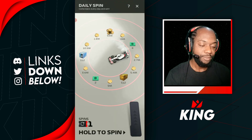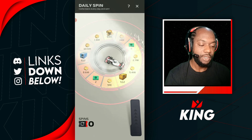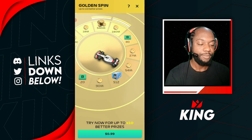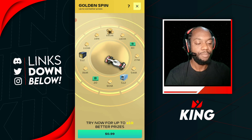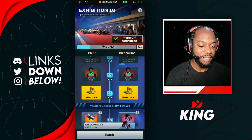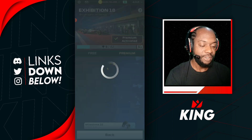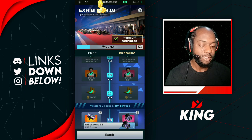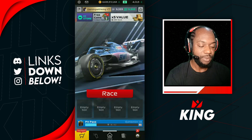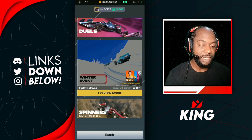Let's see if we can get the constellation platinum from the spinner — no we cannot. Almost getting that gold. We'll take the coins and run. We just have coins to claim in our pit pass, so we'll take that: 1 million coins plus 200, so that's 1.2 million coins from the pit pass.